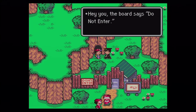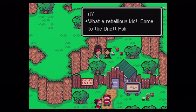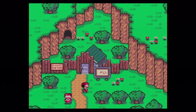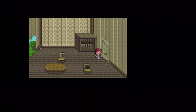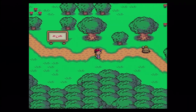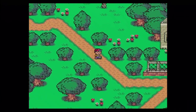So yeah, that happened — it wasn't that funny. 'Hey you, the board says do not enter — couldn't you read it?' 'No, I'm dyslexic.' 'What a rebellious kid, come to the police station later.' What if I just say no and walk off? You're gonna do nothing — you just had faith in a kid to follow the rules and I break all the rules. I think I'm gonna end the video right here.